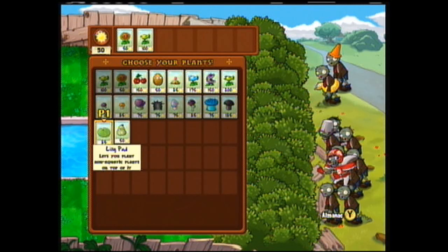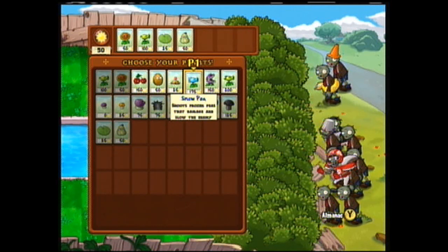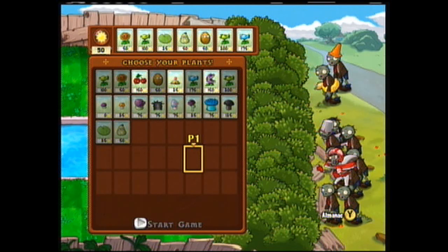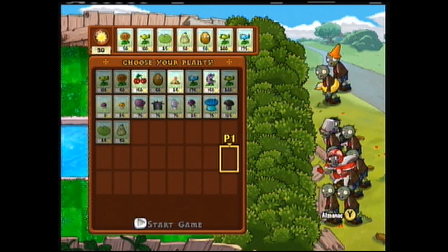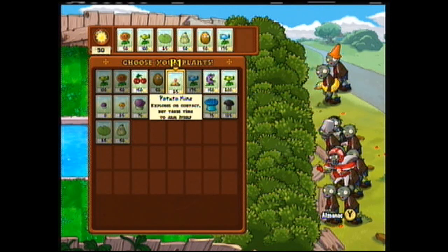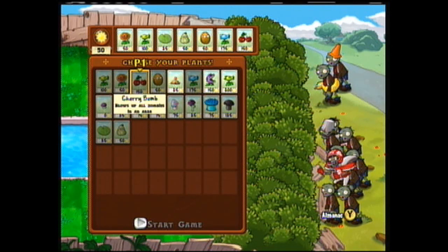I think I'm going to stick to pretty much the same setup as last time. I am going to be sacrificing cherry bomb, which I'm not sure about because I have bucket heads to deal with as well. I guess I can live without the repeaters. So we'll go with standard peas, snow peas, and cherry bombs on top of squash for my new emergency item.